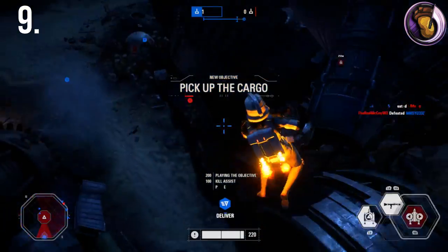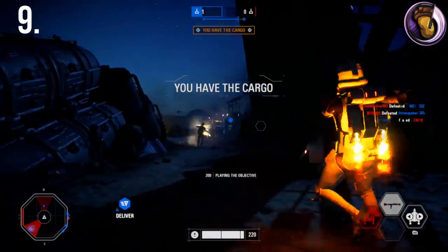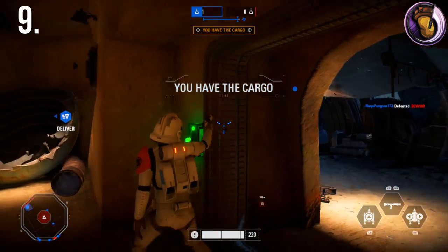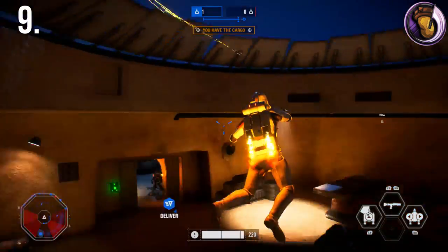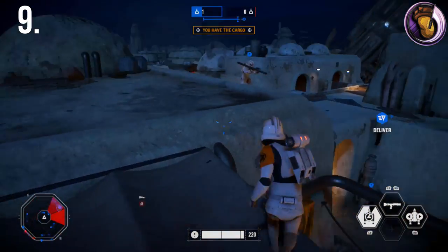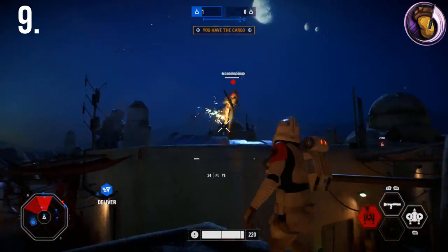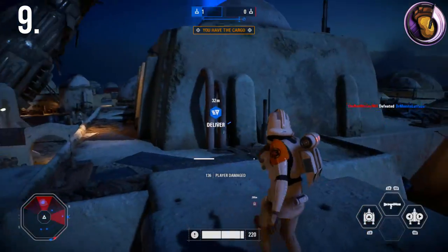Mos Eisley has multiple different types of settings, such as sunny, sunset, and nighttime. Make sure to use the cover of night to your advantage. This will really only work as the Rebels, but if you can figure out a way to hide in the dark with a white Jetpack Trooper, then great.